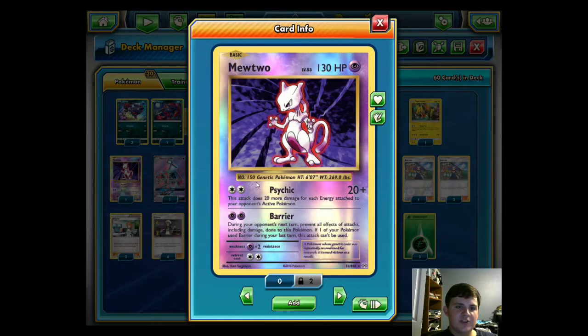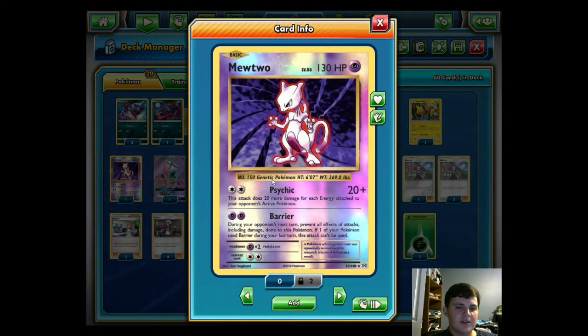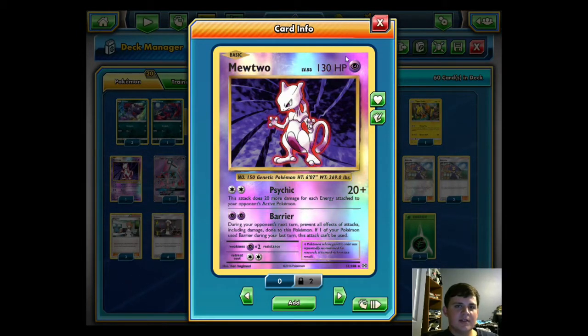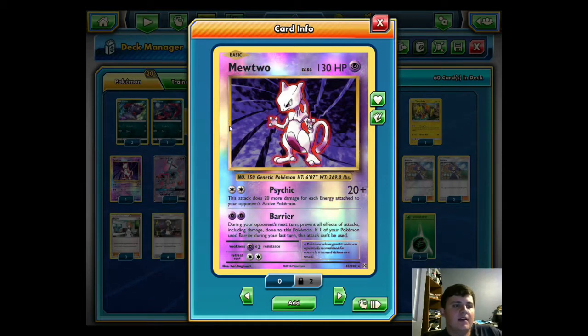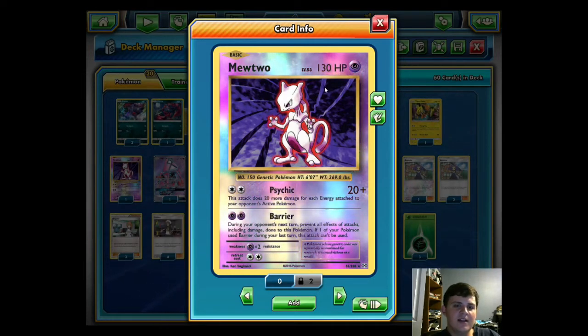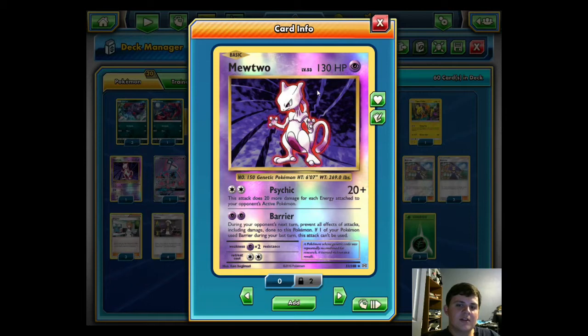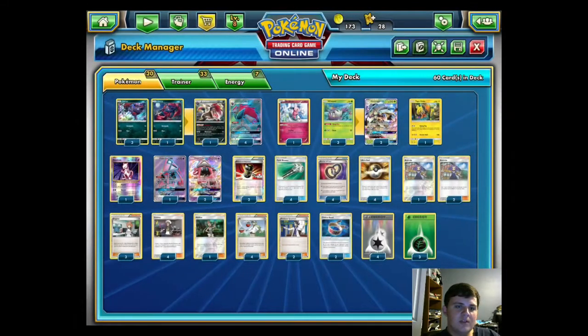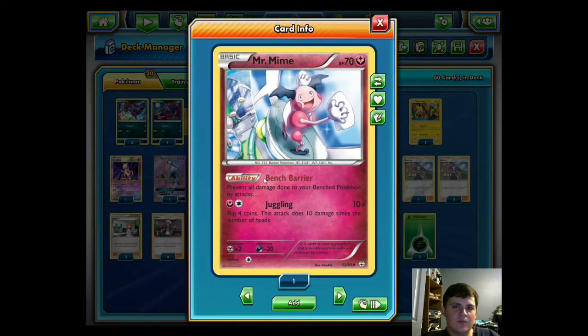For Psychic threats like Buzzwole and Espeon GX we run Mewtwo. Its attack for two Colorless does 20 plus 20 more for each energy attached to your opponent's active. Our Zoroark GXs are weak to Psychic and Buzzwole would otherwise terrorize the deck. If they start to damage Mewtwo we can use Acerola to pick it up and replay it. Mr. Mime stops them from damaging our bench, protecting our Pokémon early on and preventing chip damage for big one-hit KOs, and also stops Tapu Koko's Flying Flip spread.